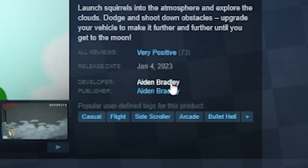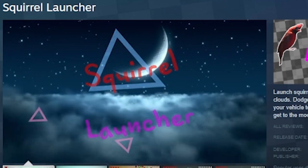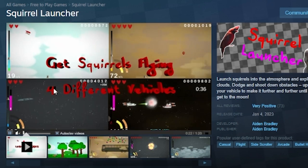We're gonna jump into the Steam page real quick for it. Let's check it out. Shout out Aiden Bradley. It's kind of your basic launcher type game. It's pretty quirky, pretty wacky. You launch squirrels, four different vehicles, so you get like a spaceship...